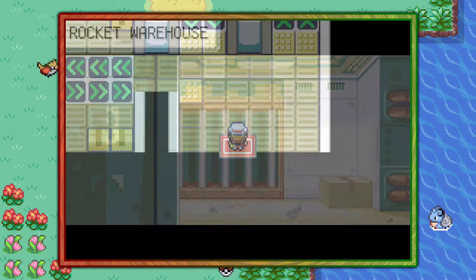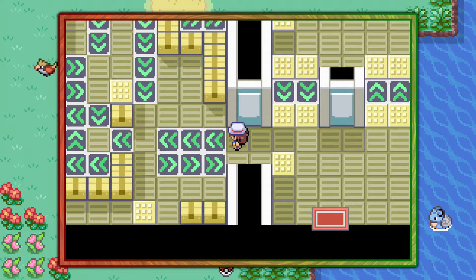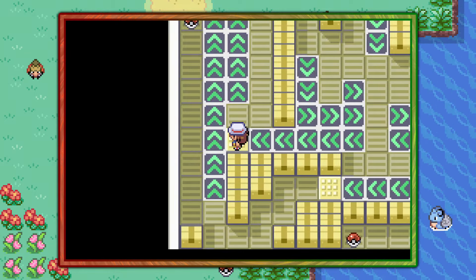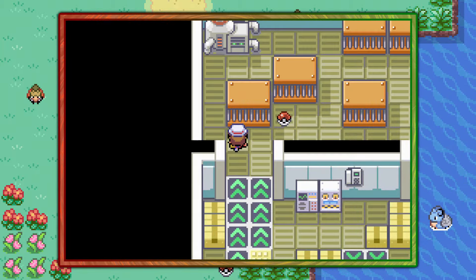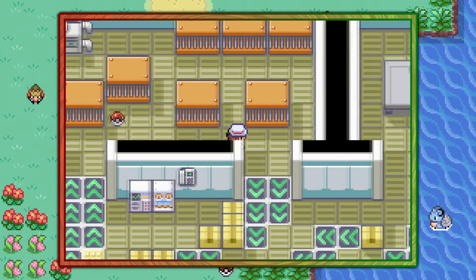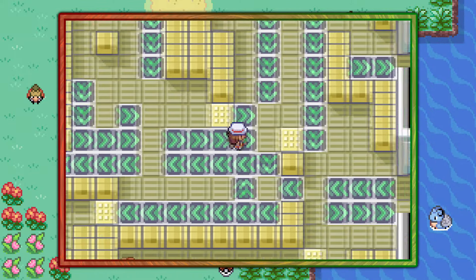Once you're inside there's a couple of steps you've got to take. These panels will shoot you in the direction they're pointing, so follow my steps very carefully. You want to take the first top step and then the left step here, and then up in this little warehouse section you can go ahead and go to the right and go down the left panel.